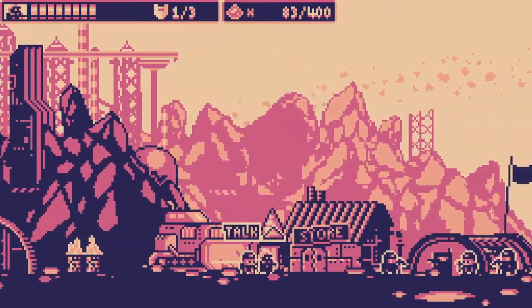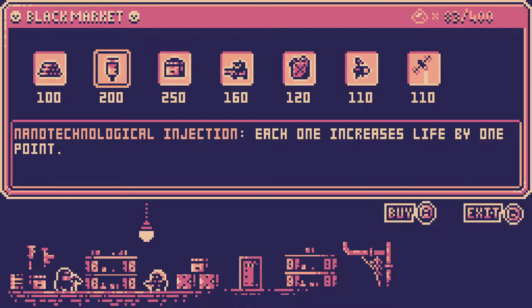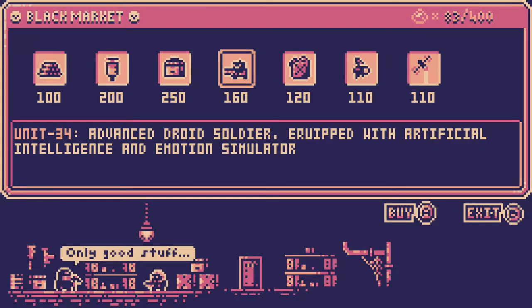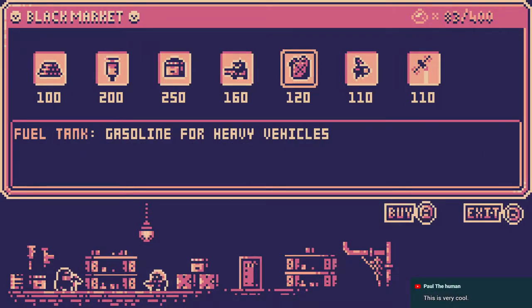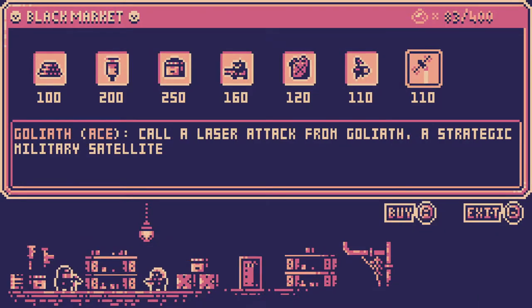I'm switching to the Stalker again. They have a shotgun, so they're better up close. Full ammo refill, injection, ammo case, unit 34 — you can even buy new characters. Fuel tank — oh, this is where I use it. Combat drone and Goliath.